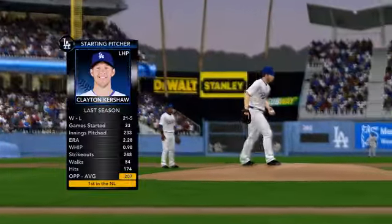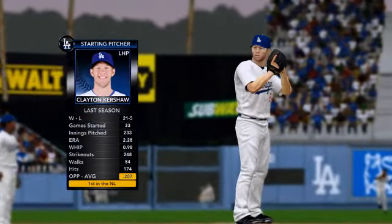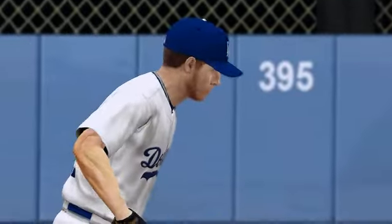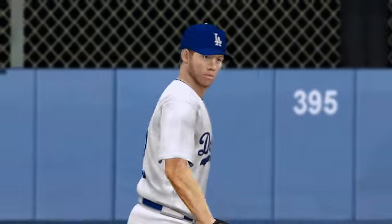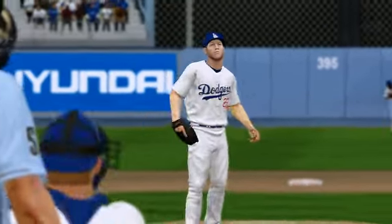The starting pitcher is Clayton Kershaw. So Steve, what does he hope to have in store for these San Diego hitters? Well, a guy like Clayton Kershaw is going to use his best stuff — just attack the hitters with a fastball in the mid-90s and a curveball that just falls off the table. He is unhittable at times for lefties and righties.